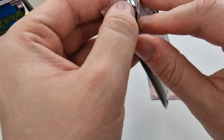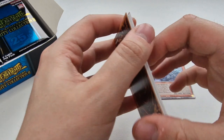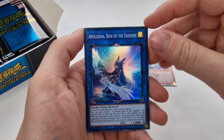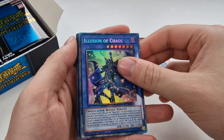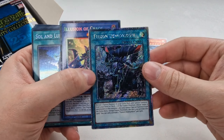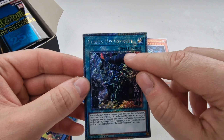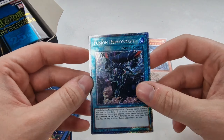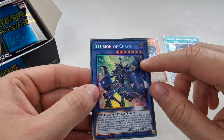So as I was saying, we've got a 1 in 4 chance of getting a Platinum Secret Rare or a Quarter Century Rare, and then a 1 in 6 chance of getting the Collector's Rare or an Ultimate Rare, which is the Japanese version. I prefer the Quarter Century Rares and they're actually more valuable. We've got Illusion of Chaos. And then Fusion Deployment — this is the new Platinum Secret Rare. It used to be just the top bit on the artwork, whereas now it's the whole thing, and it looks pretty damn good.